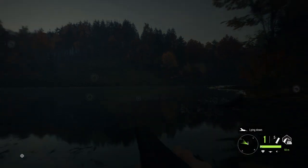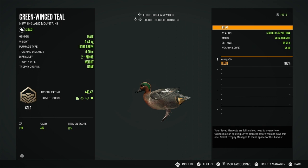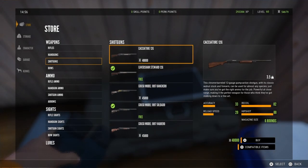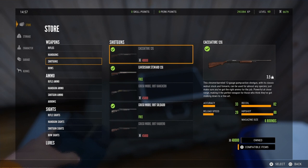And he is a green wing teal — I'm hoping for a diamond soon. This guy ended up making gold at 443.47. So while the shotgun hunting finally paid off, guys, I unlocked the Cacciatore! I was super happy — I wish I'd have got the recording when it popped up on the screen.